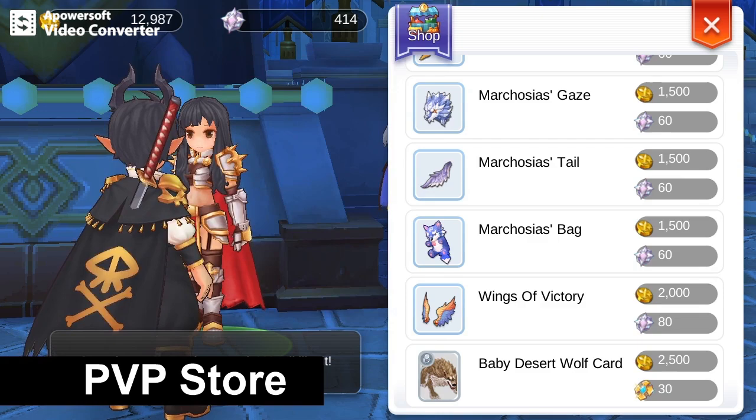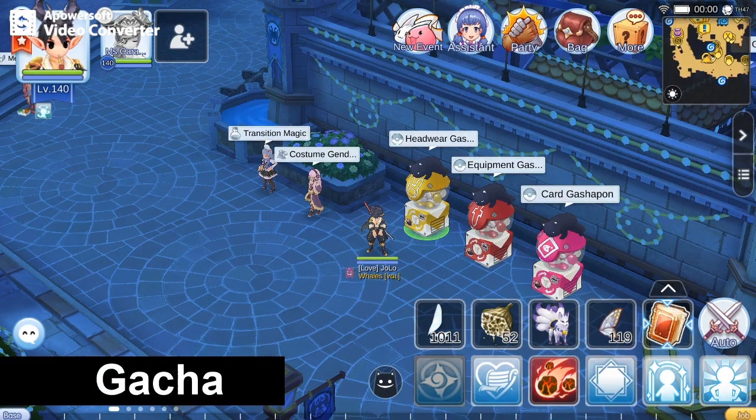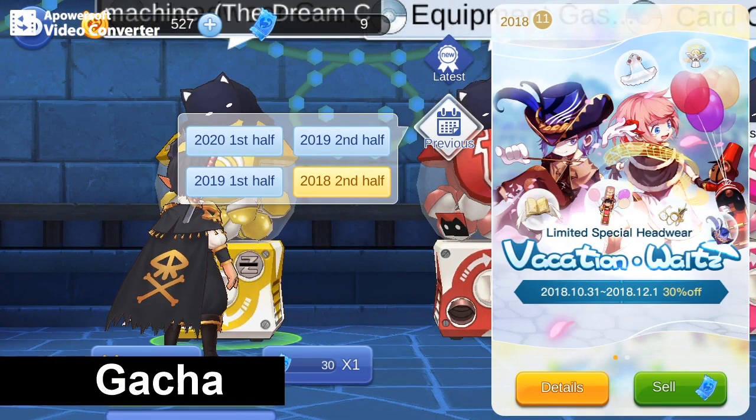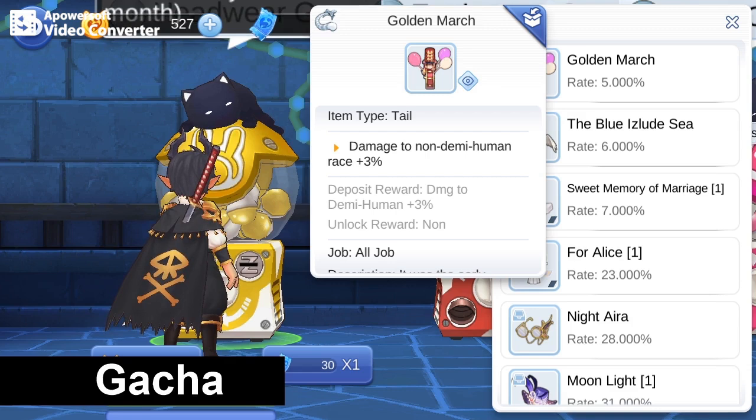Now the grand total is 11%. The last source is from the gacha headgears. The first one is still accessible to F2P players by using the blue tickets. The Golden March gives 3% deposit reward. If luck is on your side, you can achieve 14% damage to Demi-Human even without spending real cash.